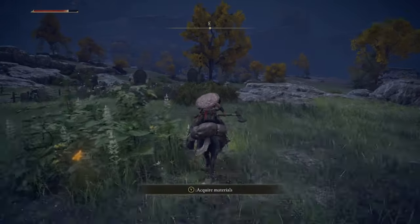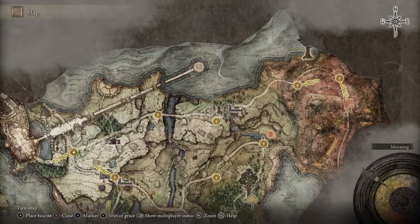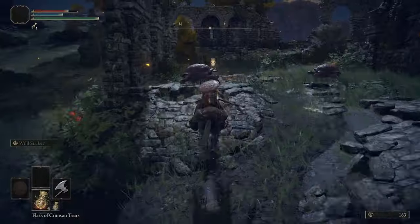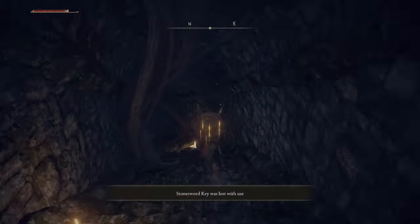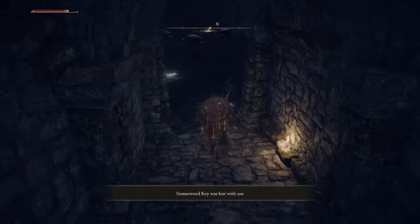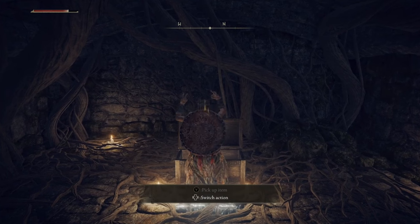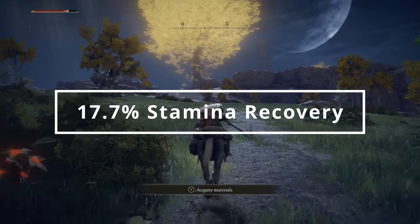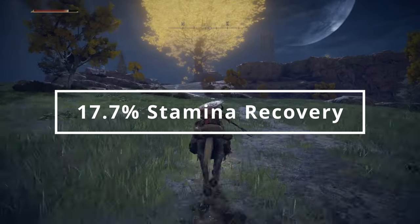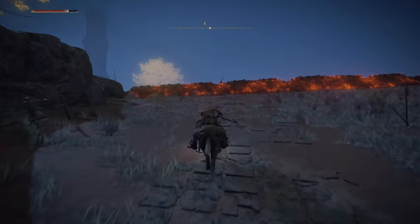Now use that Stonesword Key and head over to Summonwater Village to snag your first talisman. Find the imp statue with a fog door on the right side of the ruins, use your Stonesword Key, go down into the room with all the turtles, and open the door. You'll receive the Green Turtle Talisman. For strength builds, extra stamina is awesome — this gives us an extra 17.7 stamina recovery speed right at the beginning of the game.